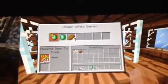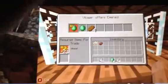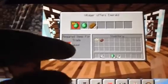Right here we have villager trading. This is what it's going to look like. I guess this is what you can get and what you need to get that. You put it right there and then you can see he's got emeralds right there.